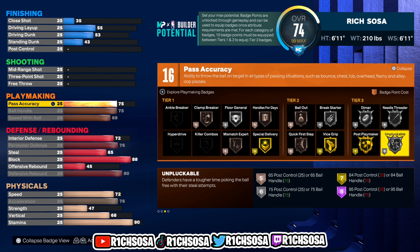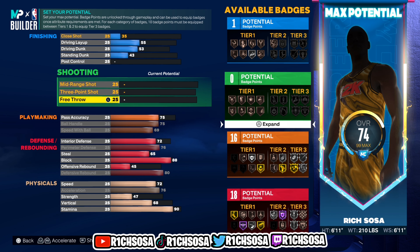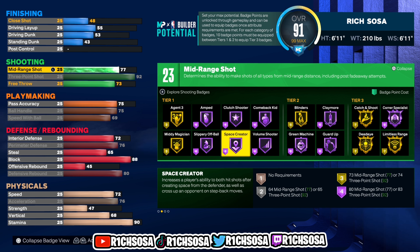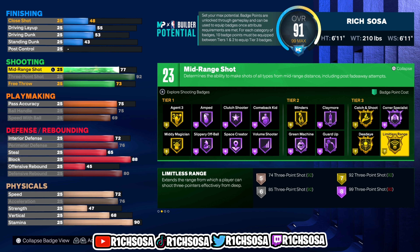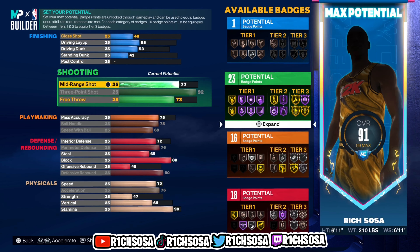In the playmaking area we get Handles for Days, Quick First Step on bronze, and silver Unpluckable. I think Clamp Breaker is going to be useful as well. Moving on to shooting: free throw go with 73, three-point shot go with 92, mid-range go with 78 — that gives us 23 badges. Taking one tick off the mid-range, we get Agent 3 off the rip at tier one, Hall of Fame Space Creator, Volume Shooter, Amped, Mini Magician on gold, and then Hall of Fame Green Machine and Limitless Range.